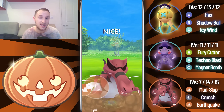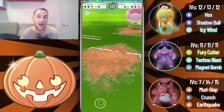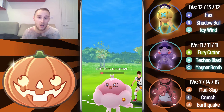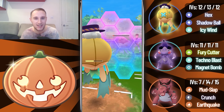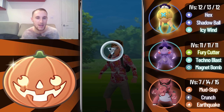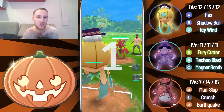They come in with a Nidoqueen — we go for the Earthquake, which does huge damage, and I Mud Slap farm them down. I bait them with an Icy Wind because I want to get it off before they debuff my attack. I'm pretty sure they'll bait me with a Bubble Beam, but from this range I'm still able to Hex farm them down. My opponent realizes that and concedes. We take that game. GG.